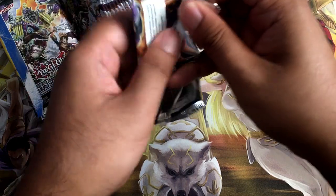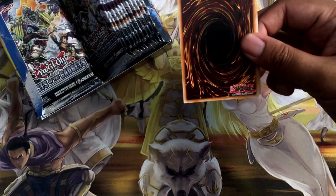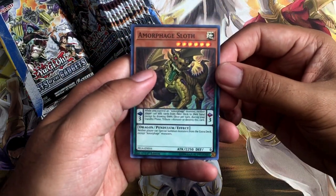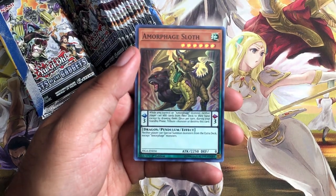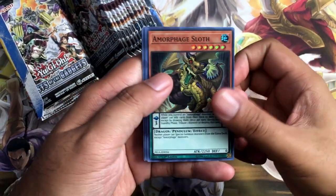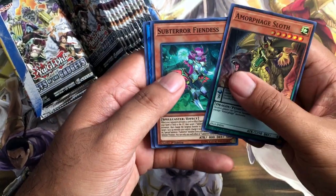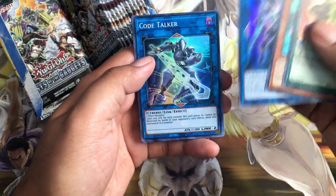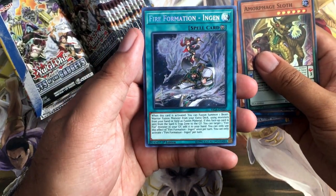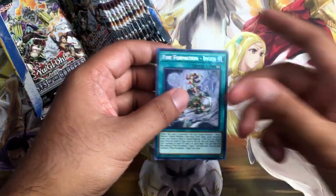First pack right here. I only opened up one pack of this set already, and that pack was actually off camera. So here we go. The Morphage Sloth — pretty good reprint. Sub-Terror Phoenix. The Sub-Terrors got some reprints here too. Shooting Code Talker, the original basically. And we have our first Secret Rare, which is Fire Formation Ingen. This is a fusion spell for Fire Fists.